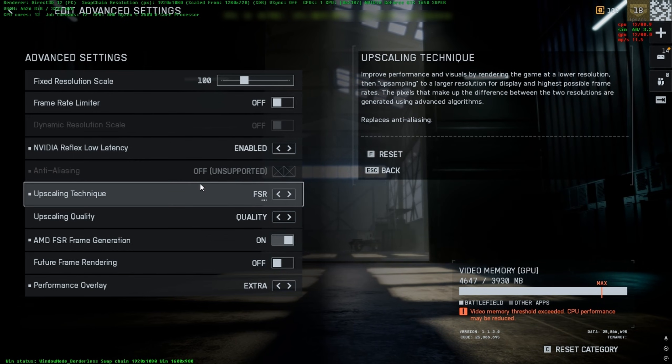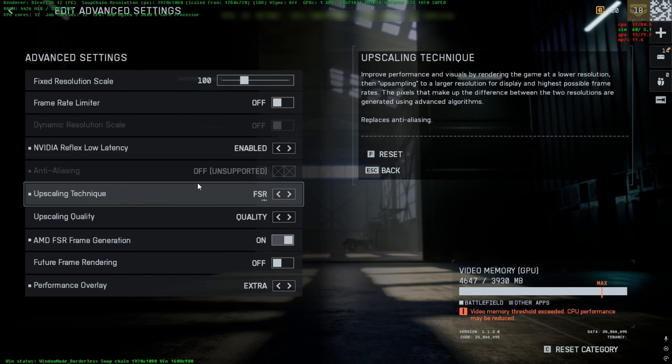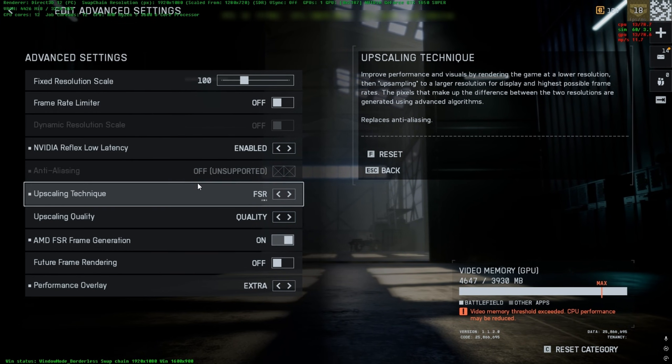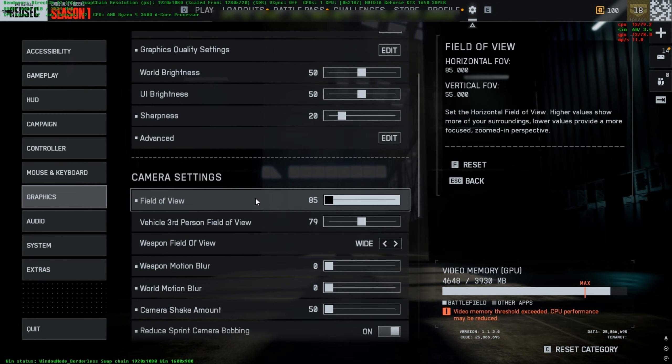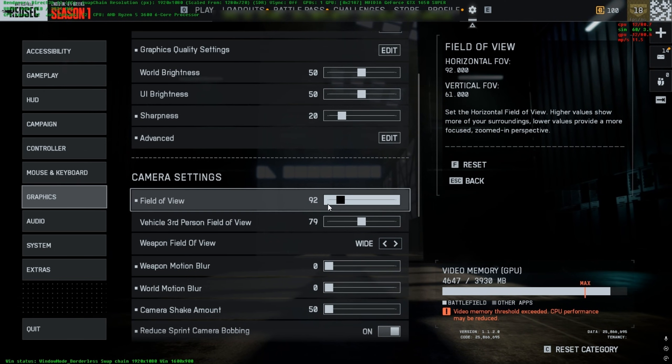Those settings will probably get you around 83 FPS stable in-game, or 60 FPS if the map is less optimized. For the field of view, you can set it to 85 or 92 — but the more you increase it, the more it will reduce your performance.